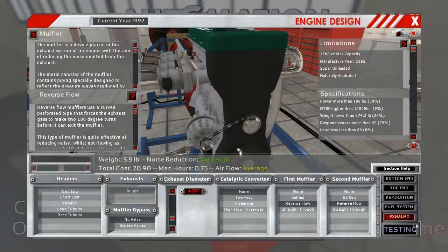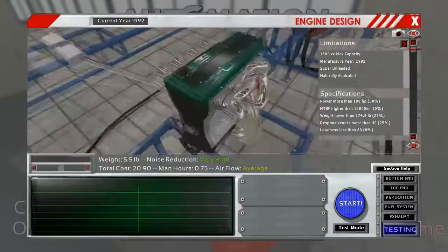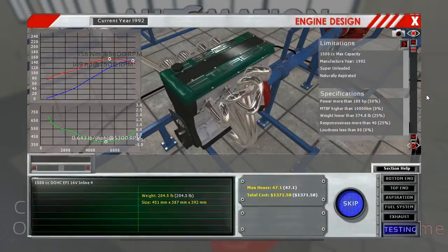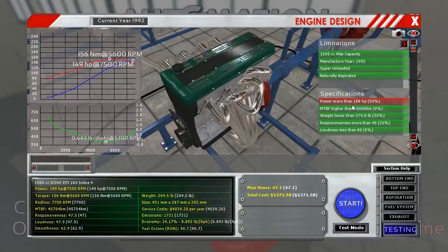Now we're gonna move on to testing and see how well our initial design comes out. It's a nice looking engine — very racy and sporty. We're looking for 188 horsepower, a bit of longevity, low weight, high responsiveness, and not too loud. Looks like we're probably not gonna hit the 188 horsepower — we're at 149. I think we're good on the revs at 7,500 with redline set to 7,700. So all we need to do is get the power up.